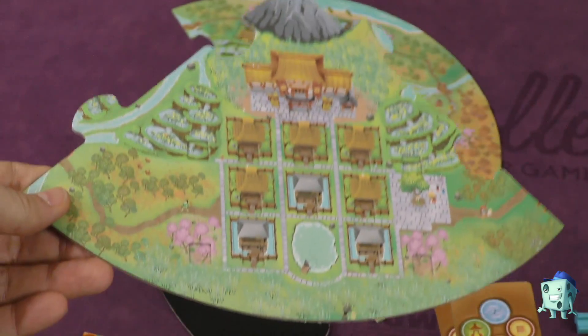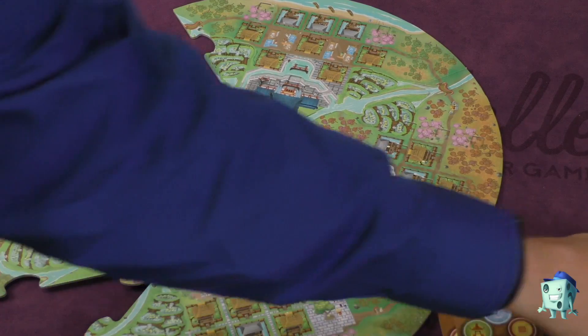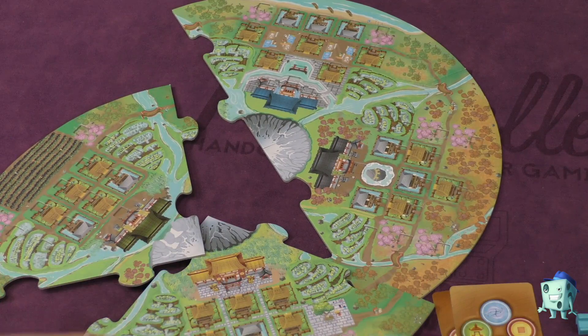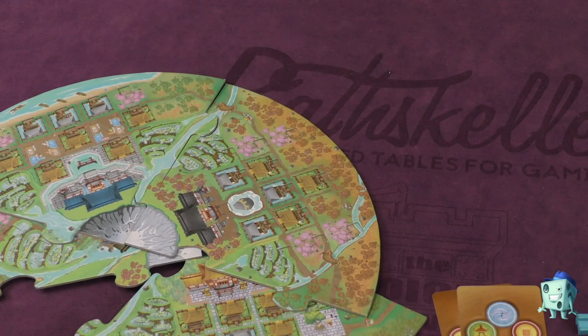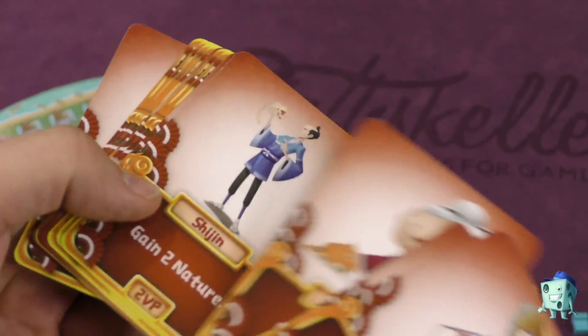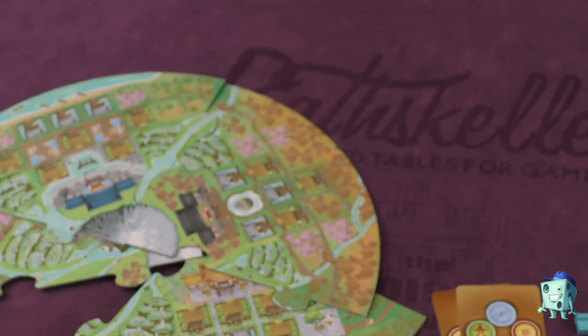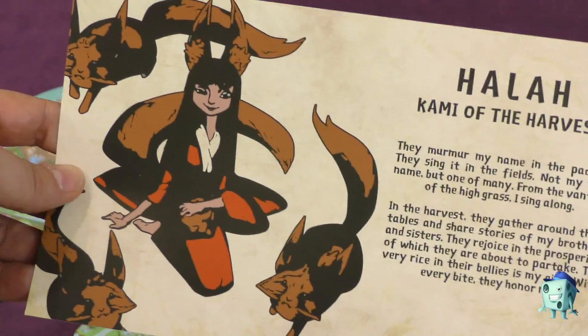The artwork on the board, cards, and everything is stunning. One problem is that it's hard to tell the villages apart — for example, the rich village is only marked by a small coin. We kept mixing up which village was which; the only one easy to identify was the fishing village because of the water. The art quality and card readability are good, and each character has a backstory explaining what they do.